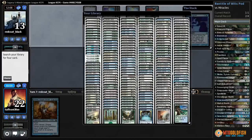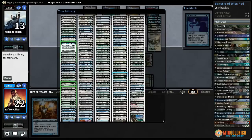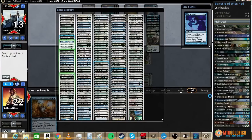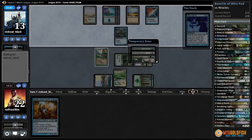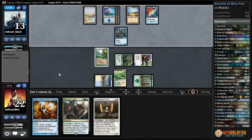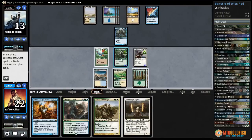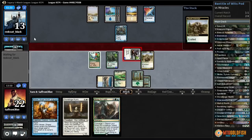Gifts Ungiven — untap a Forest. So many options. Birthing Pod, Battle of Wits, Bring to Light, Sun Titan — or just Stoneforge. Let's get Stoneforge. Battle of Wits, Bring to Light, Birthing Pod, Stoneforge Mystic — they dump Bring to Light and Battle of Wits, give us Bring to Light and Stoneforge. A Pride Mage! Maybe we just use Qasali Pride Mage to get rid of Counterbalance, then attack with Archangel and get some counters on everything.